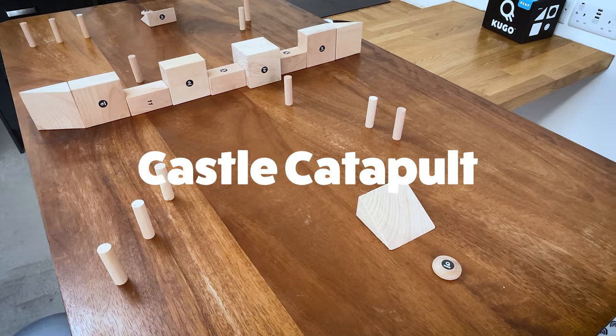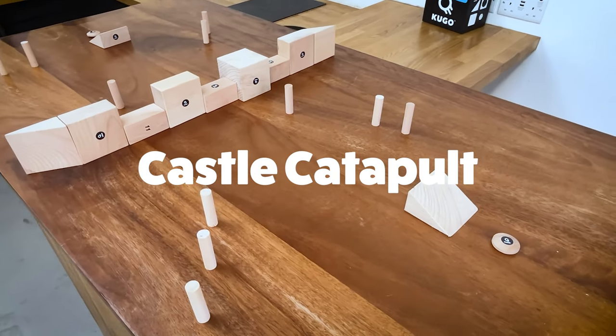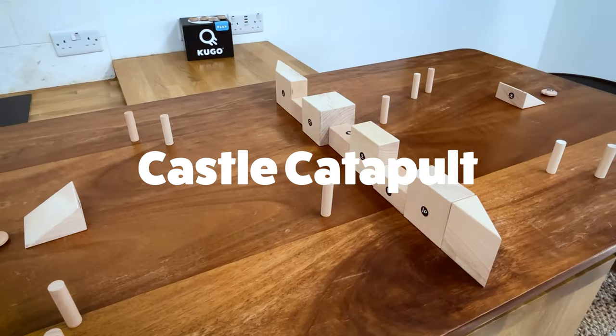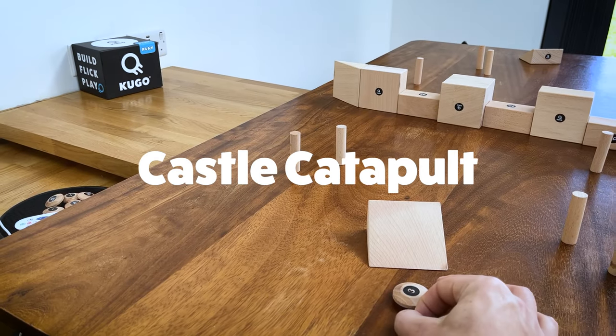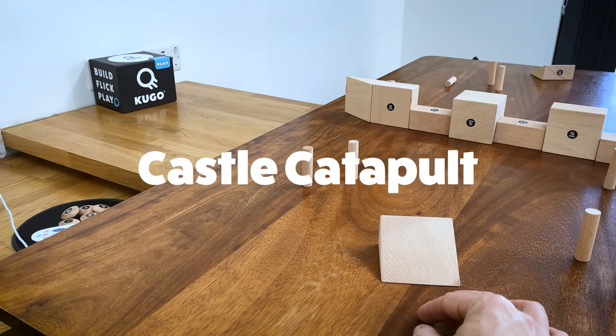In this video we're going to show you how to play Castle Catapult. This is a two-player game and takes about 20 minutes to play. The aim of the game is to be the first player to knock down all of their opponent's skittles by catapulting over the wall.